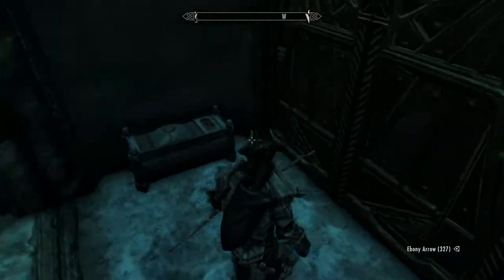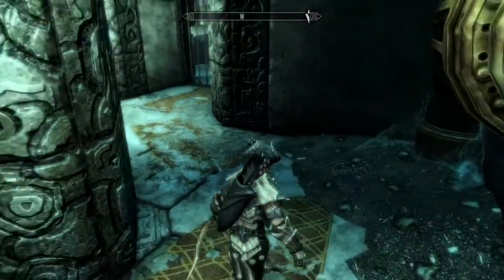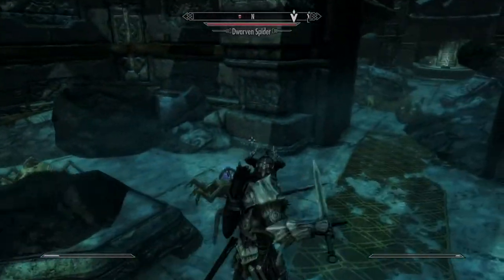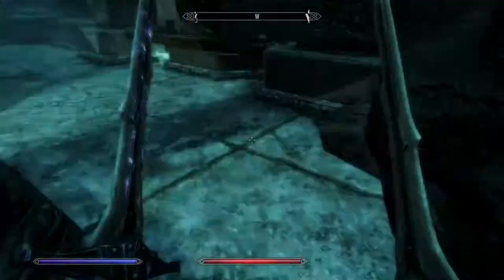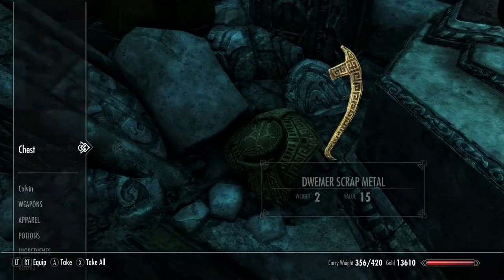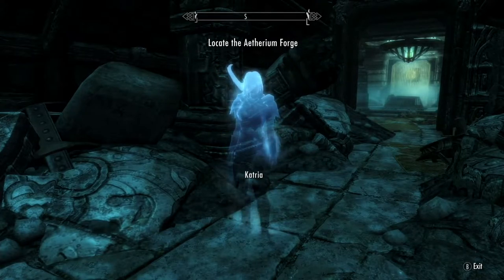There's a treasure chest here — don't take the iron battle axe. If iron, steel, or leather items are not enchanted, don't bother taking them. You flip this switch and you are now in the area where there is the Aether Shard, and Katria is battling a Dwemer spider and a Dwemer Sphere. Katria says: 'I have to say, I'm glad that's over. That's the last one, isn't it? It's almost time. I'll meet you at the forge.'